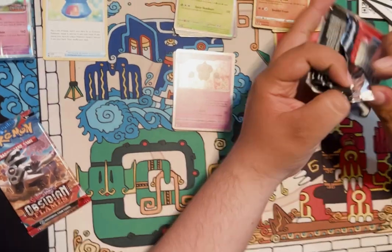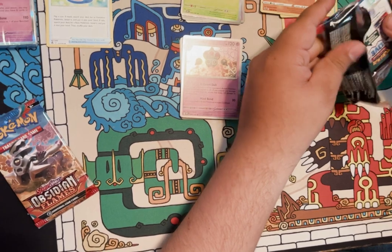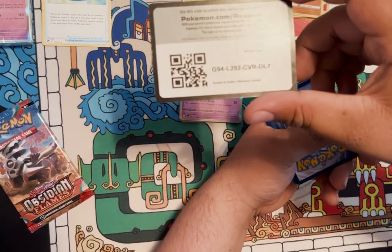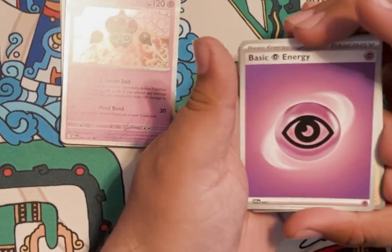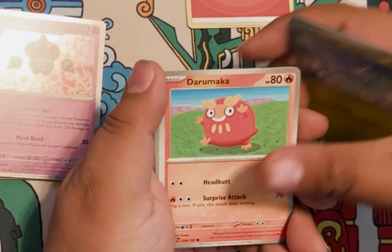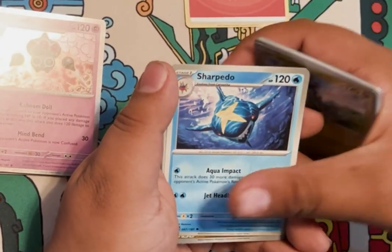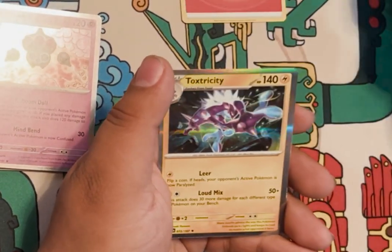One more pack before our saucy pack — let's see what we get. Alright, let's see if I can guess the energy. I'm going with Fire. Oh come on — Psychic, close enough. Tinkatink, Surskit, Darumaka, Frogadier — hey, that would have been cool if we would have gotten a Greninja! Sharpedo, Dragonair, Drilbur, and Toxicroak.